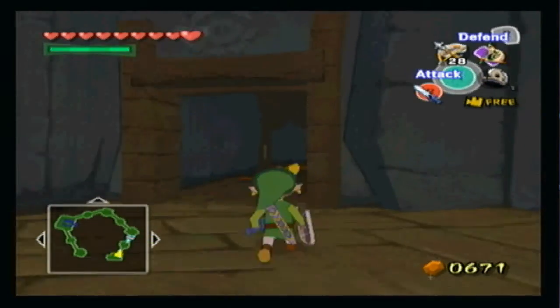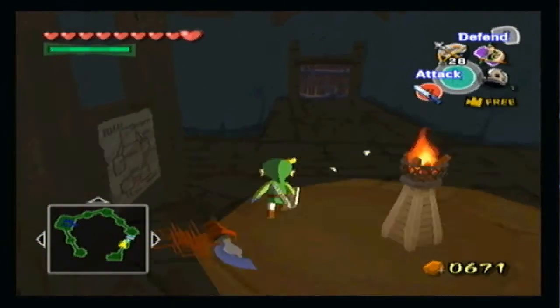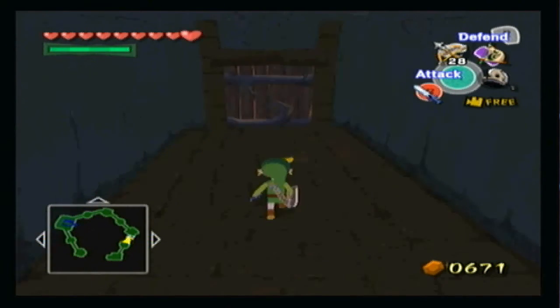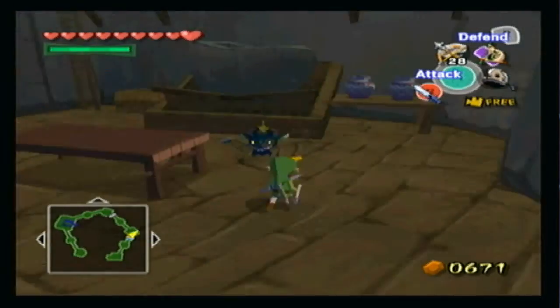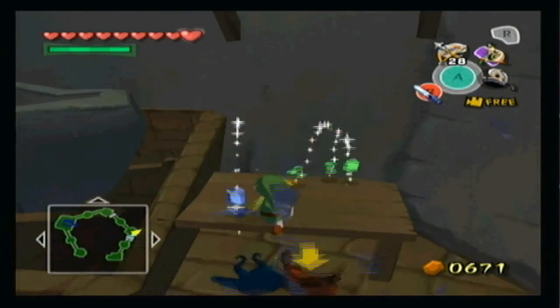There's a little bit of trivia behind the Skull Hammer. Did you know that in the original development of Wind Waker, they weren't actually going to keep the Skull Hammer design? Instead they were just going to use a regular tool hammer design, instead of using the cool badass Skull design that they kept in the final product.